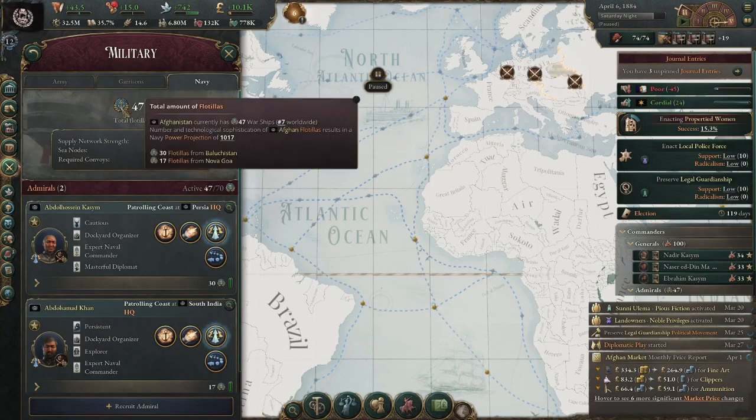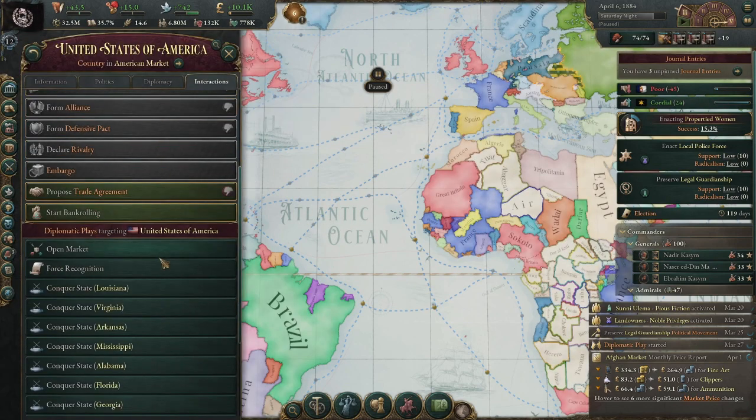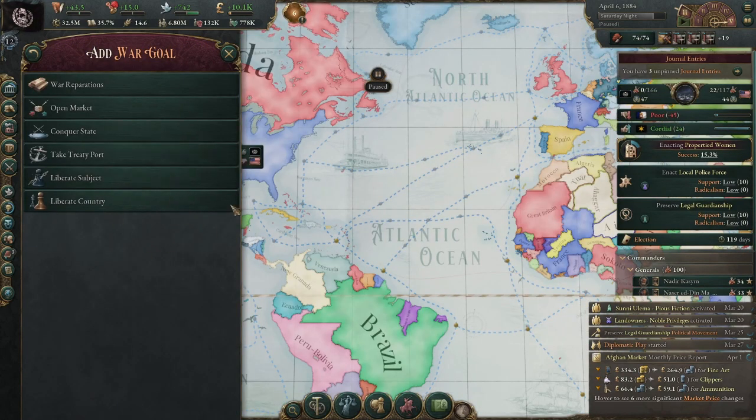We currently have 49 flotillas. I said I'd invade at 50 but I'm getting impatient, so I'm going to do something that is probably a giant mistake and invade the United States as Afghanistan. Since they are of a higher rank than me, I can't puppet them directly — I'll have to either conquer them entirely or partially until their rank drops below mine, then puppet the rest.